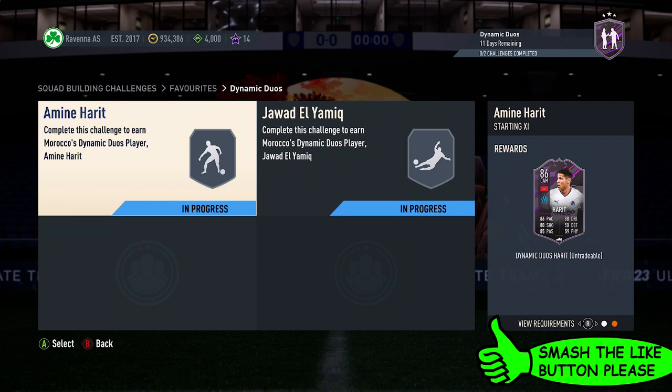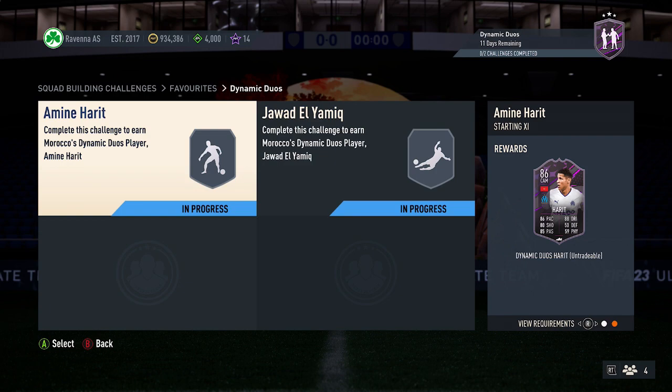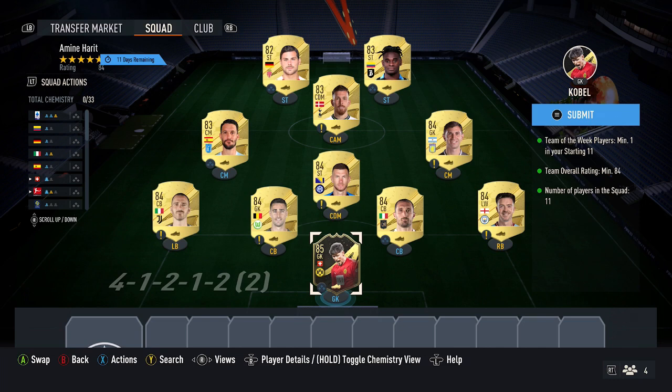For this video, going to start this card, then going to this card, and that card there as well — does look absolutely amazing. For the first squad, it's going to cost you around 25,000 coins. It requires one Team of the Week card and then 84 for the rating.